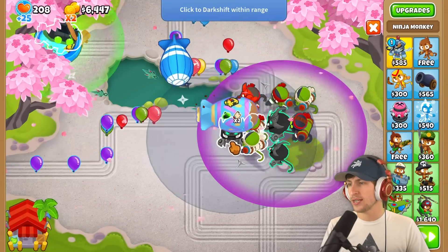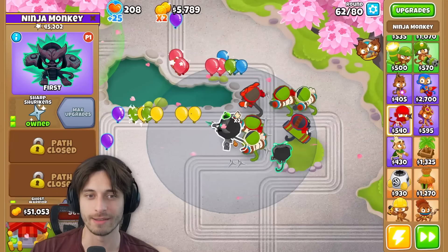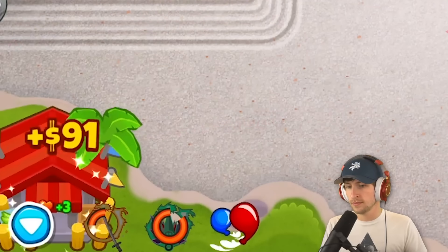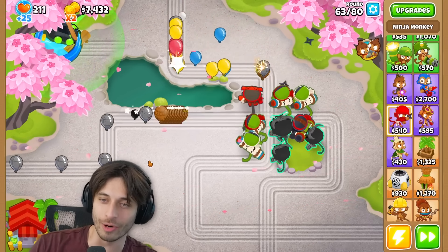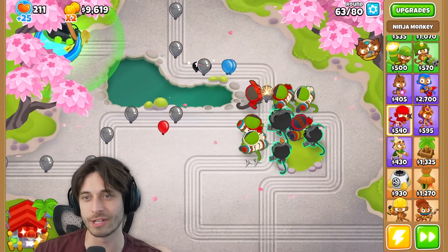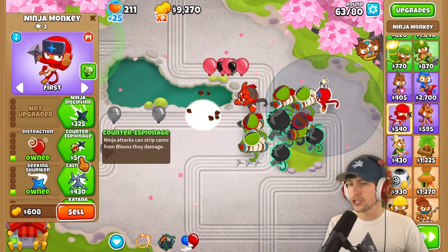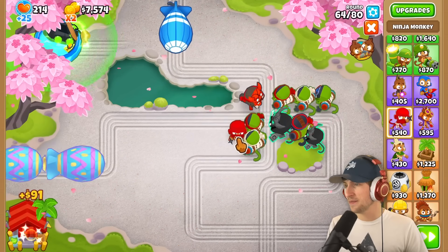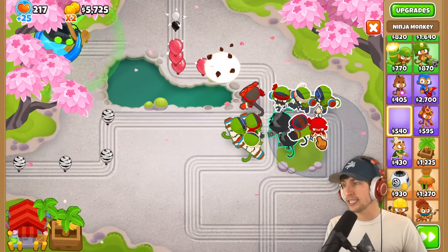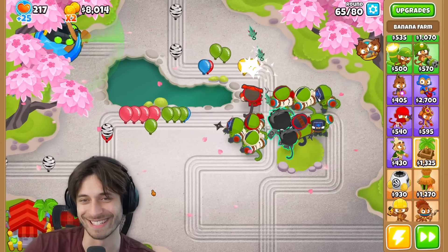Absolutely outrageous. I love that I can just use this ability to teleport around and then stun the balloons. I love that it stuns and damages the balloons when you teleport on them. What's the cooldown on the teleport? Very short. I give this guy more Shinobi Tactics because the more we upgrade, the better he's going to become. And the more we desperately need it because this is getting a little bit crazy over here.